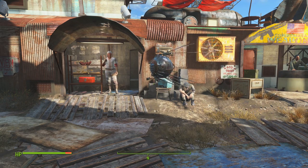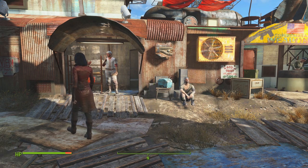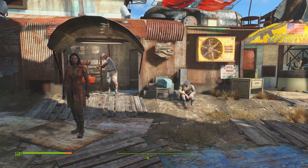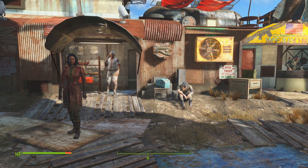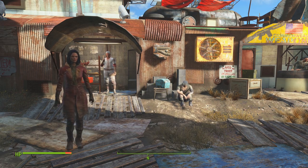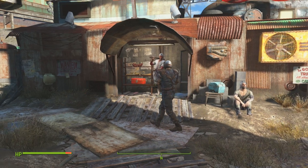Hey guys, Len here. Welcome to another Fallout glitch tutorial. In this one I'm going to be showing you how to get essentially infinite resources for your settlement. I want to say I did not find this glitch, I'm simply resharing it. The person I found it from was called Cody 300, a YouTuber you can check out his channel. I'm not sure whether he found it originally but I will credit him anyway.